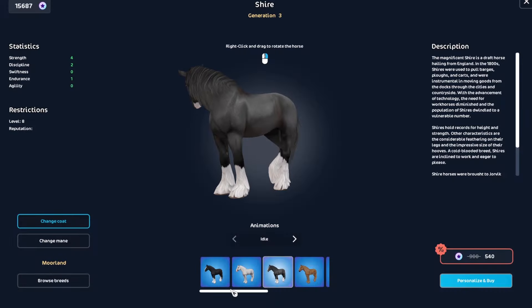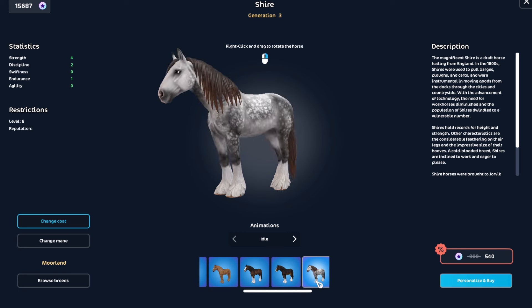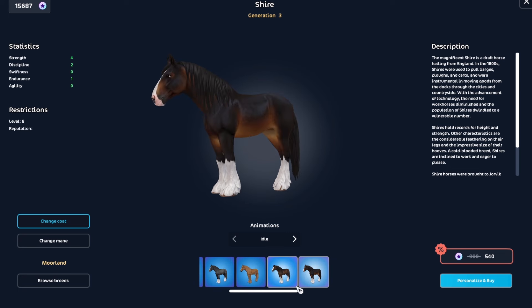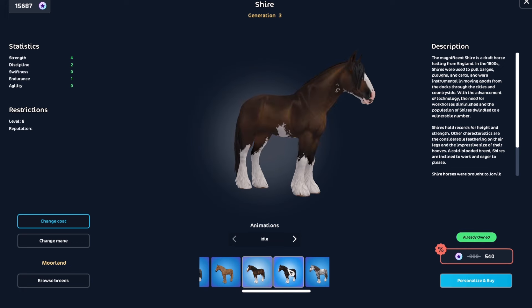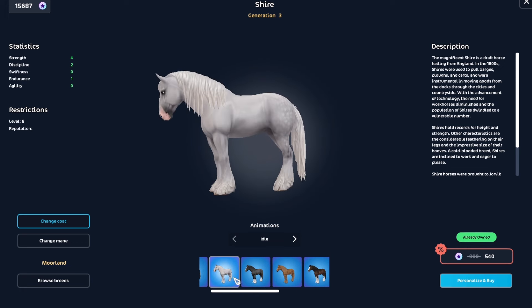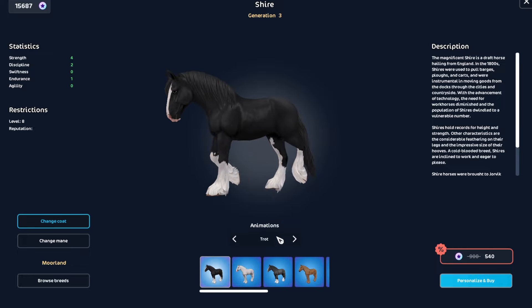Shires — I absolutely love the Shires. I think I own three or four. Yeah, I own three. But I already own most of the codes that I actually want. These two are very similar. Like, obviously they're not, but like, they are, if that makes sense. I mean, it's a good discount, so I'll probably... so cute.